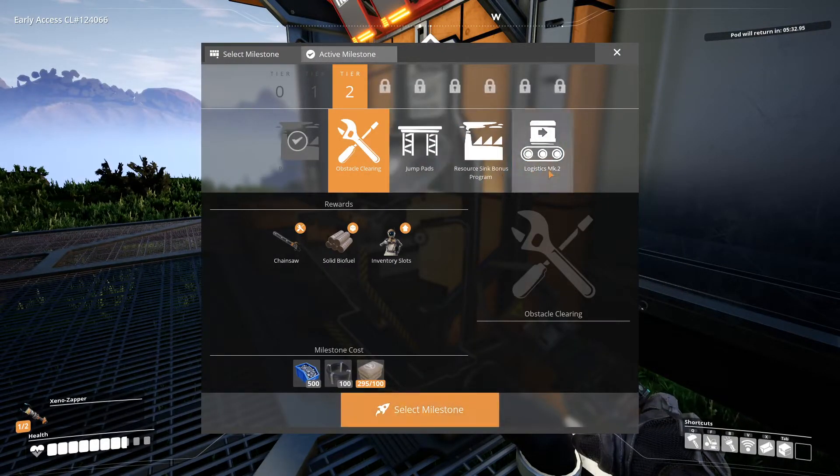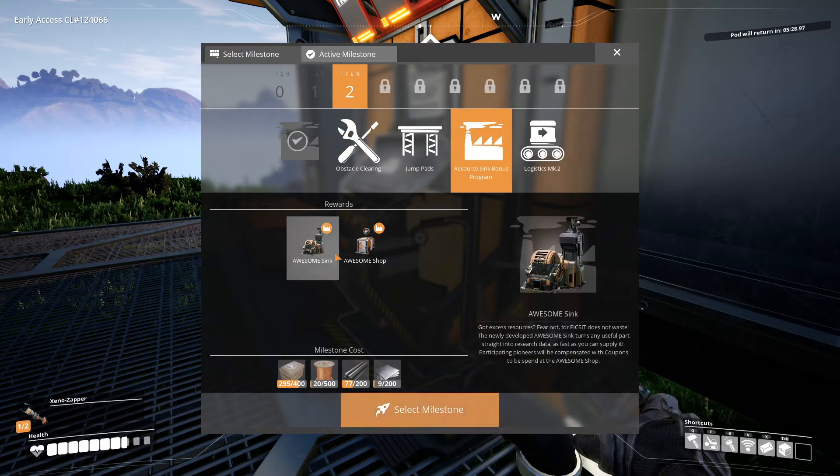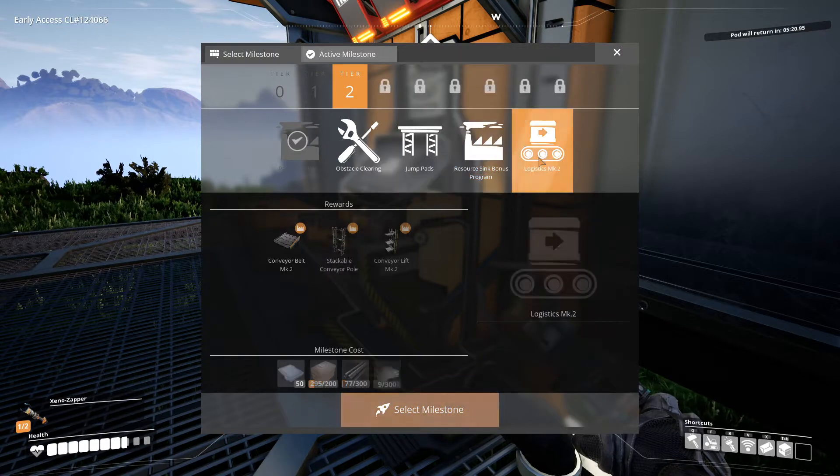Now we have a choice of obstacle clearing, and G6 is the only one I think I actually need currently. I want to test this out though. I've never seen this before — it's quite expensive though.